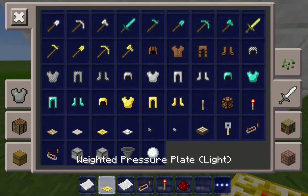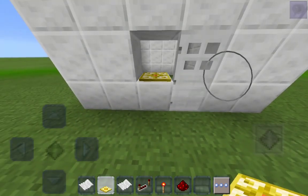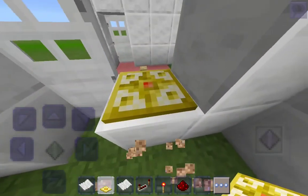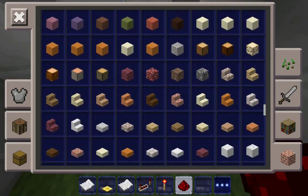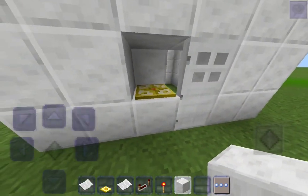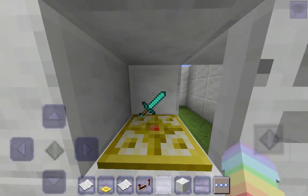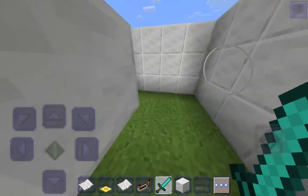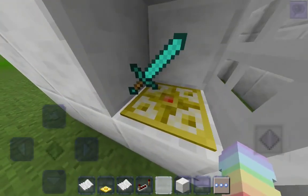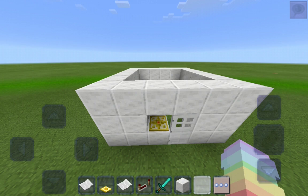Grab a weighted pressure plate — it has to say 'light' and it has to be golden. When you throw something on a pressure plate it can slide off and it's pretty annoying, so just put something behind it. Grab a sword — when you throw it over it won't go anywhere, it'll open the door, and it'll give your sword back. When you're getting out, throw it over, grab it, and bam — it's closed.